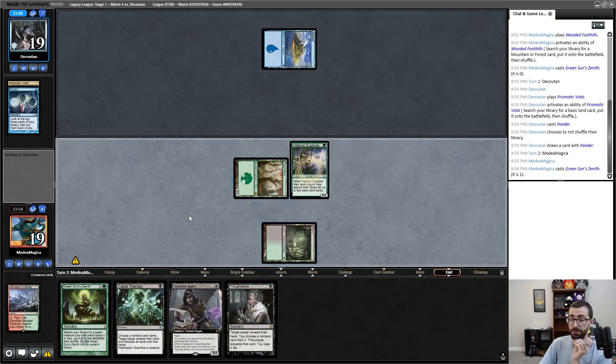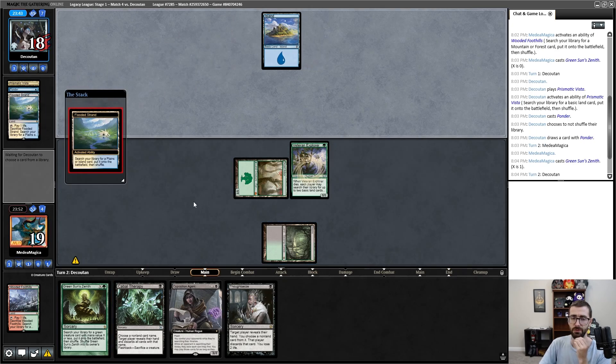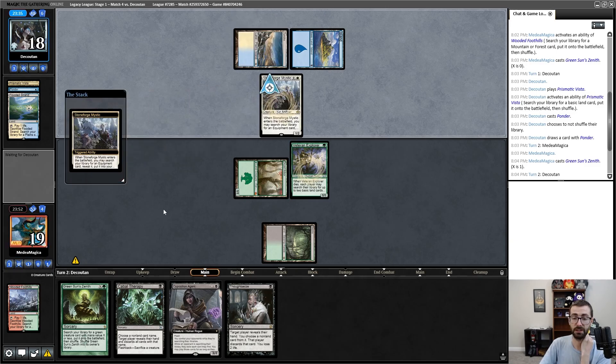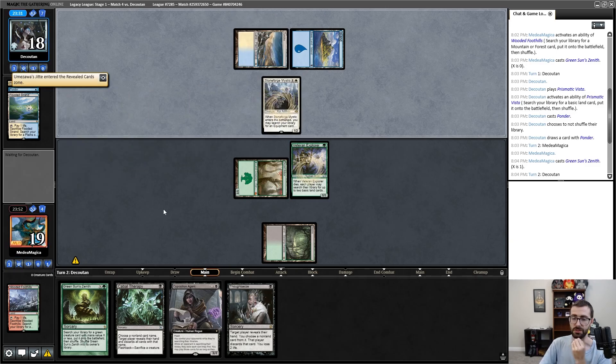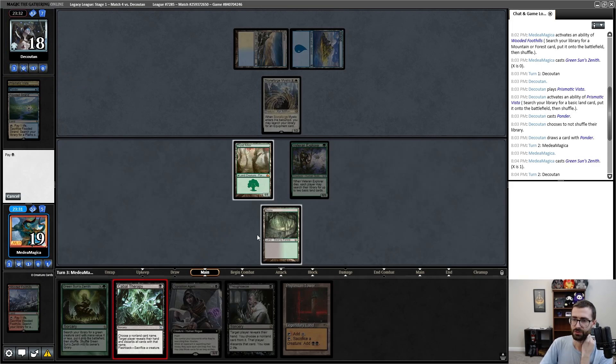If I don't do this I'll just draw the Dryad Arbor on turn two and lose my mind. All right, there we go. If I draw a land next turn I have some really good lines available to me. Charismatic Vista is most commonly played in blue-white control decks, but by no means is that guaranteed. I think I'm just gonna try to set myself up for success here. I whiffed on the land to do like a turn-two Opposition Agent or any number of other very strong generic plays.